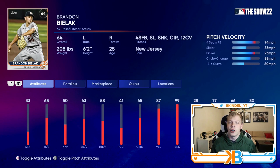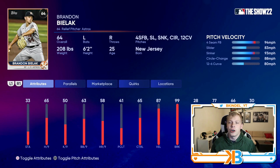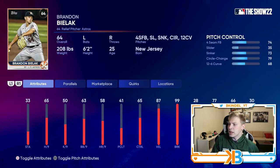Brandon Bielak is someone I've never even heard of. He has 65 hits per nine, 58 home runs per nine, but he's got 87 velo and 99 break on his pitches, so his stuff is pretty gross. His pitch repertoire is also nice: four-seam fastball reaching mid-90s, slider, the famous sinker, circle change, and a 12-6 curveball. His control is okay; his slider control he has virtually none. But he has 99 break on the 12-6 curveball — apparently he has a nasty curveball — and decent movement on the changeup and slider.